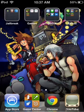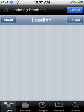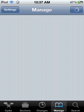Then what you're going to need to do is go into Cydia and wait for Cydia to open. You're going to need to add two sources here, and you're going to need to get something from each one of these sources. Go to Manage and load up Sources.